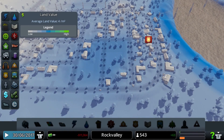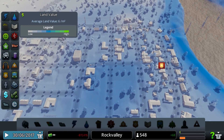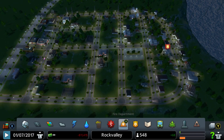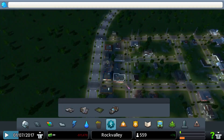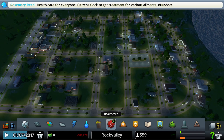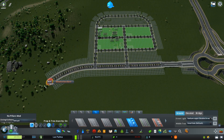Noise pollution and ground pollution causes land value to fall, so make sure to keep industry and other ground pollution away from land value dependent areas. Keep wind turbines, metro, train stations, and taxi stands away from residential as those generate noise pollution. Abandoned buildings also decrease the value, so make sure to bulldoze those as soon as possible.